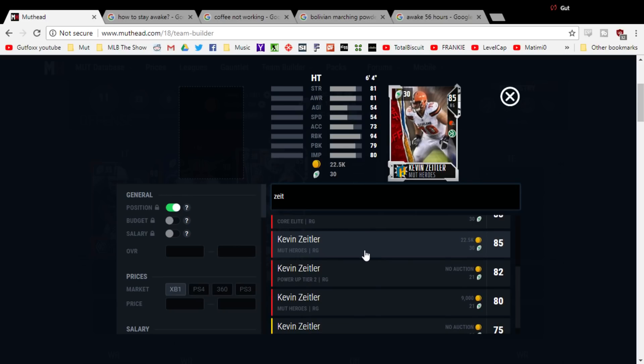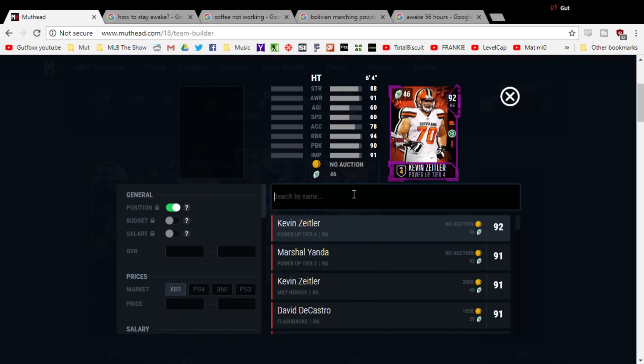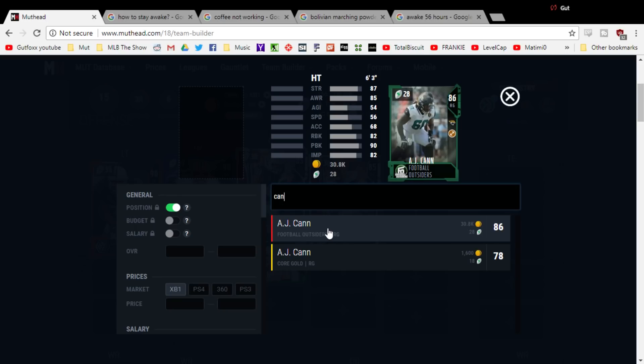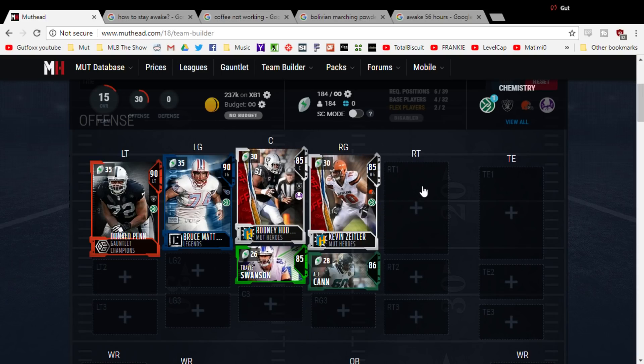You're only going to have two players that are bad at pass blocking — 79 pass block here with Zeitler. You can probably keep them, just keep running the ball a lot, and when you do pass, get the ball out quickly. For your backup pass blocking option, we're going to dedicate 30K to one of the best pass blockers in the game: AJ Kan. Just rotate them — you're spending resources on it, might as well use it.